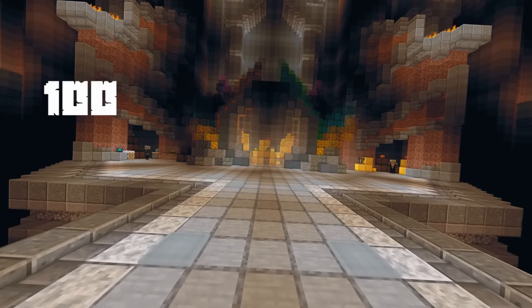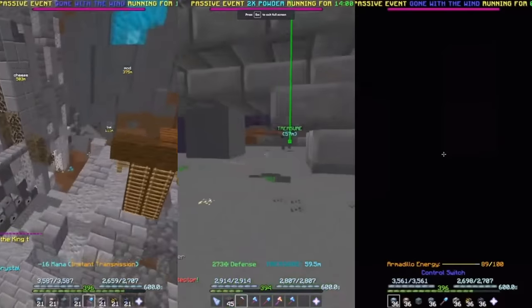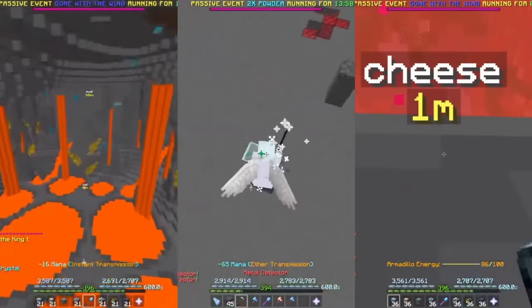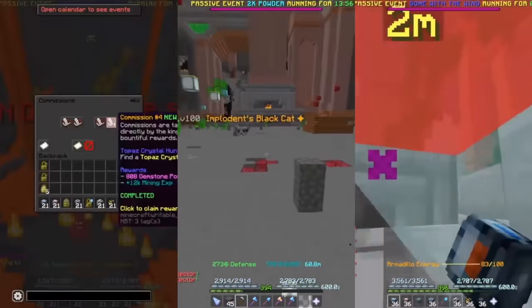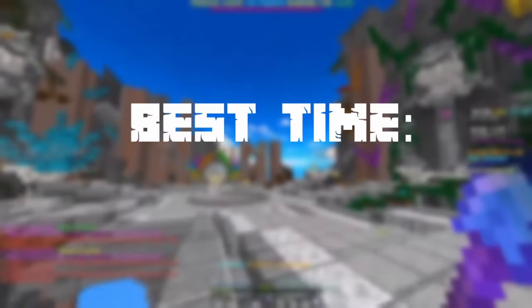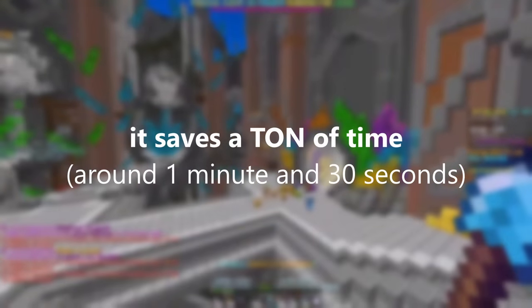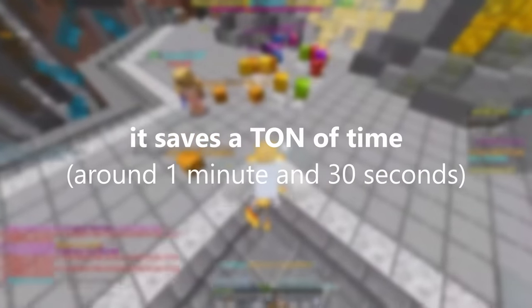I recently did 100 Nucleus runs and actually really enjoyed them. I learned many strategies along the way, with one so powerful that allowed me to clip into a structure, and I figured I would share those with you. I was eventually able to get my best time down to 1 minute and 8 seconds using all of these strategies, which is pretty ridiculous compared to runs that didn't use specifically one of the strats that I do.